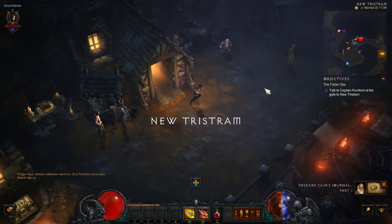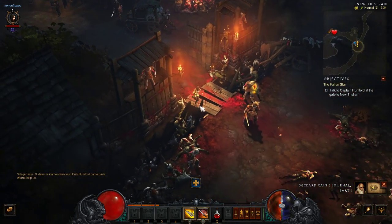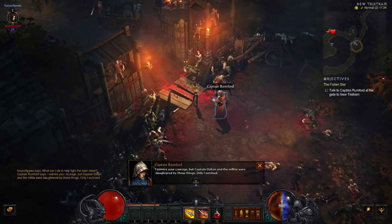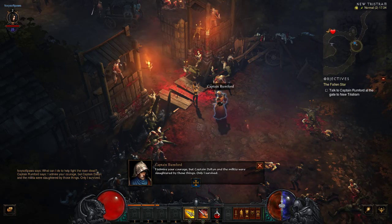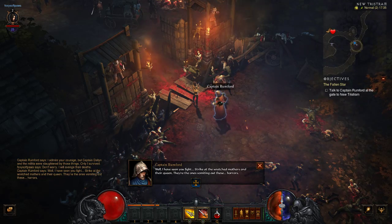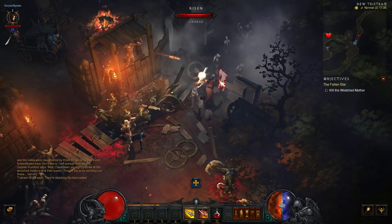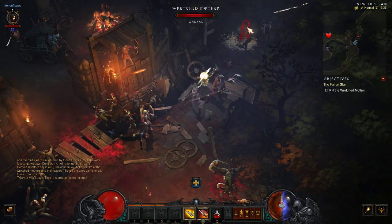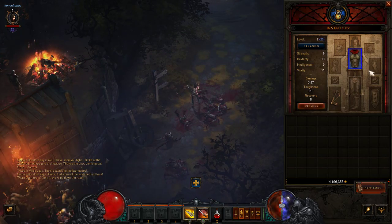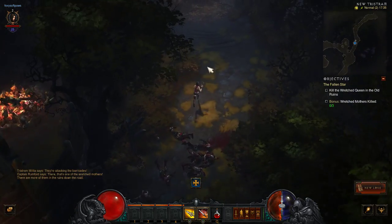To collect items, you just click on them and you get experience. Captain Rumford is just here. He says he admires your courage, but Captain Dalton and the militia were slaughtered by those things. Now he's explaining the ones creating the risen — we have to kill the Wretched Mother, which is the spawner. If you find stuff like dropped loot, go into your inventory and it should give you some armour, and you'll have to check which one's better.